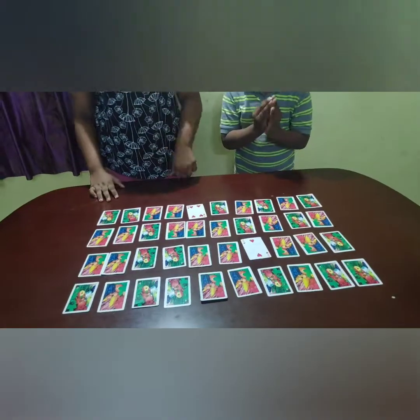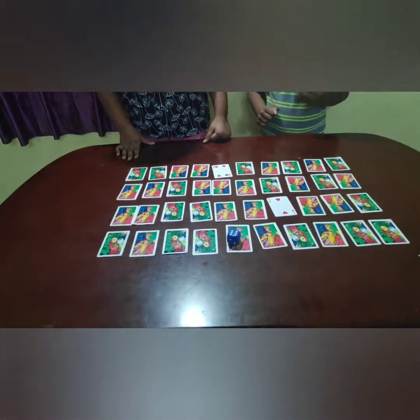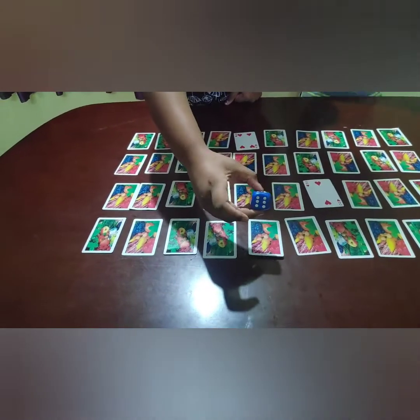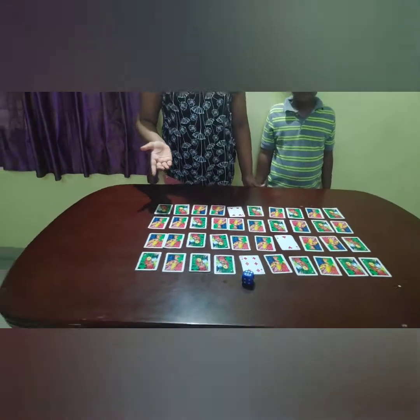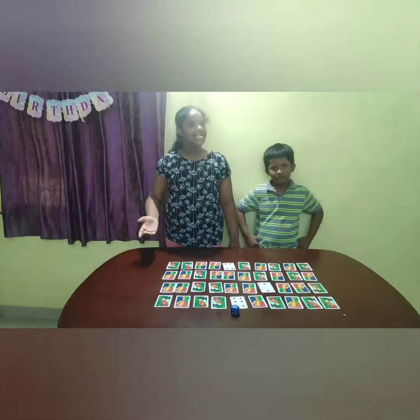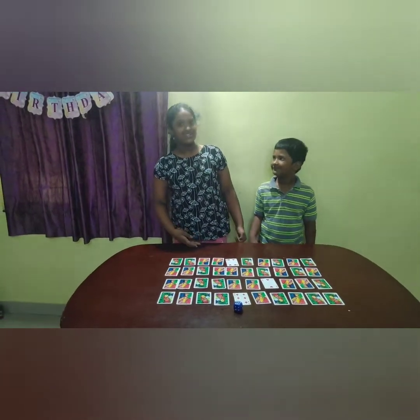Let's try it again! Roll roll roll the dice! Six on the dice and six on the card. So what do we do? Six minus six gives us zero. Correct!